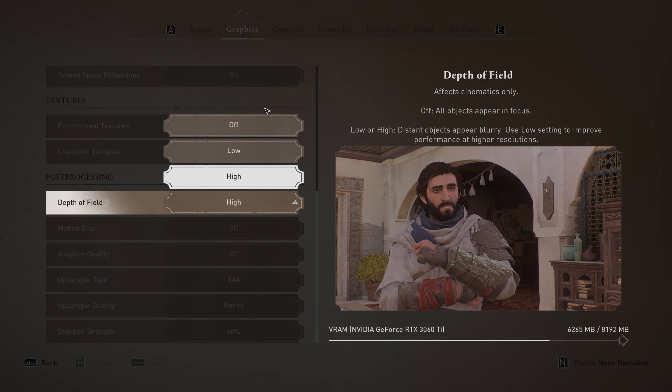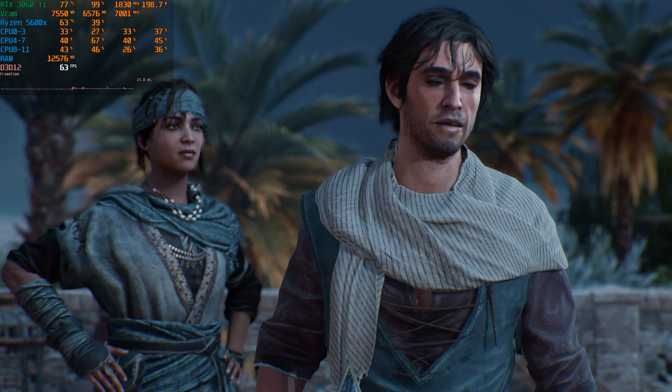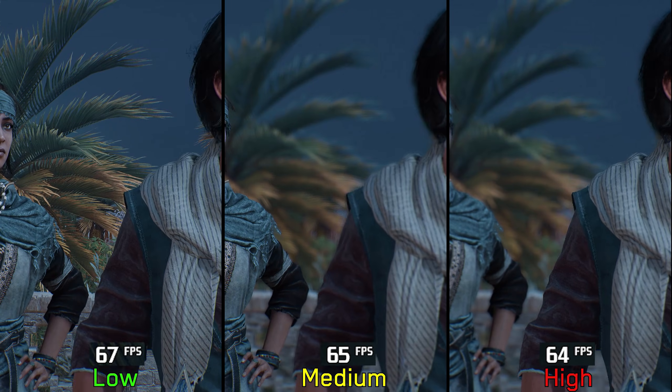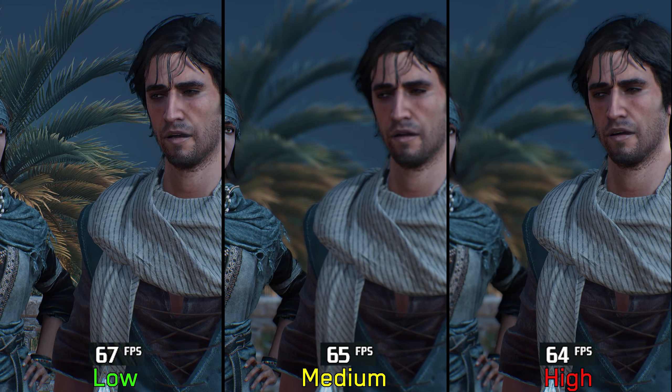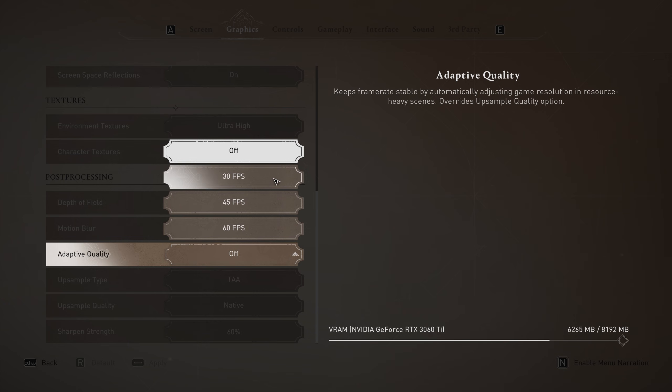Next we have depth of field. This effect is mostly noticeable during cutscenes and conversations, and it can also appear during assassinations. Performance-wise, going from low to medium costs around 2% and to high 4%. And lastly, we have adaptive quality, which when enabled can dynamically change the internal resolution to maintain performance at a desired frame rate of 30, 45, or 60fps.